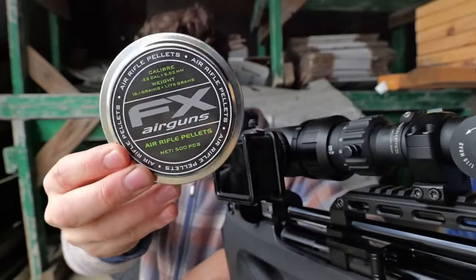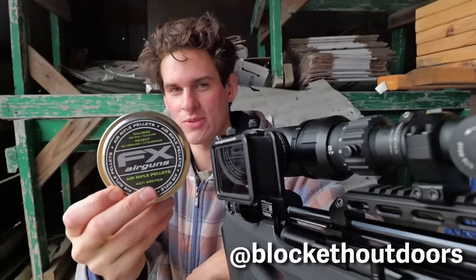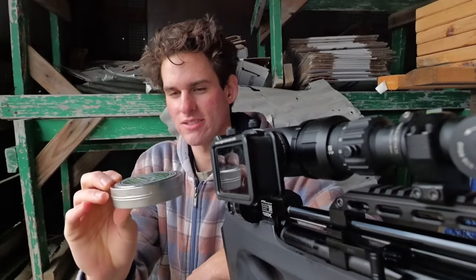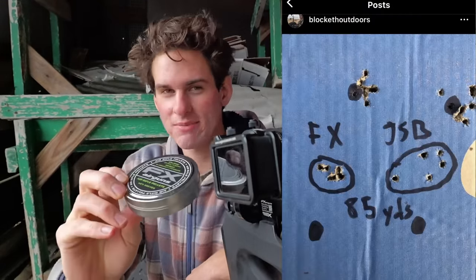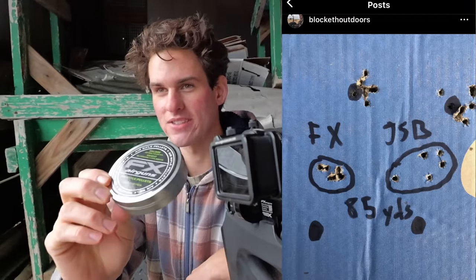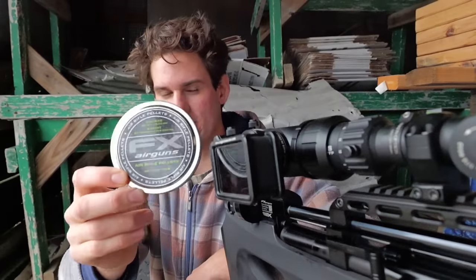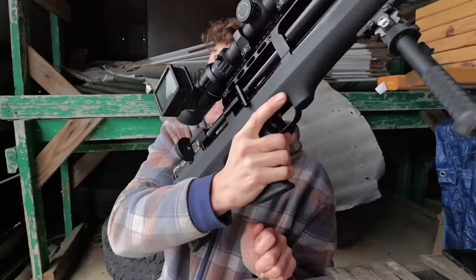I've gotten through the whole hunt without telling you guys what I'm shooting. I'm using FX 18.1 grain pellets. If you follow me on Instagram, I tested these against the JSB 18.1 grains — basically the same pellets, but I think the FX ones have less dye. I tested them both at 85 yards and the FX pellets did way better, so this is what I'm sticking with — FX 18.1 grains shooting at 900 feet per second.